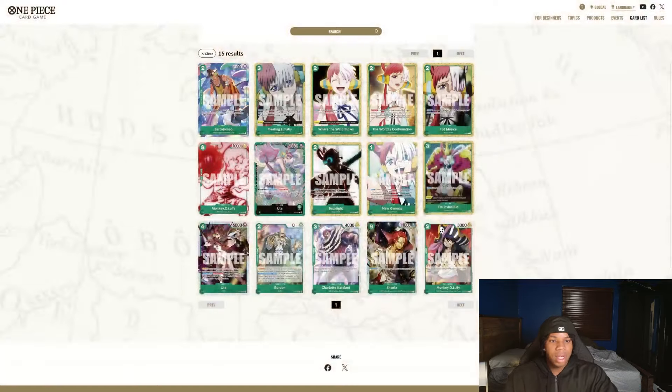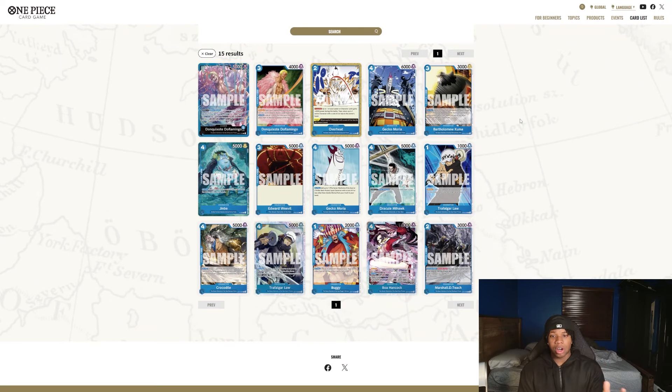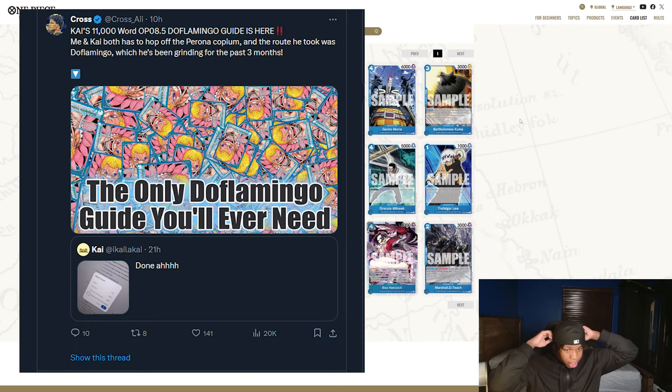Next up — Doflamingo. This is probably by far the best starter of all six. Shout out Kai, he just put a guide out on the Patreon for Doflamingo yesterday, so if you guys haven't checked that out, definitely check that out. This is definitely the best starter. Doflamingo is jumping to the top of the meta and you might be thinking — did a starter deck really make Doflamingo this broken? And it really did. All of these cards are nuts.